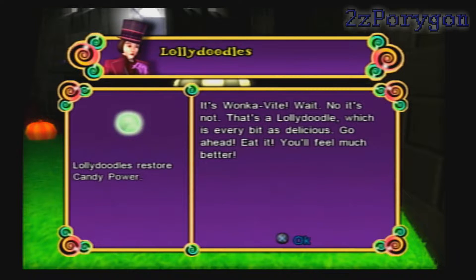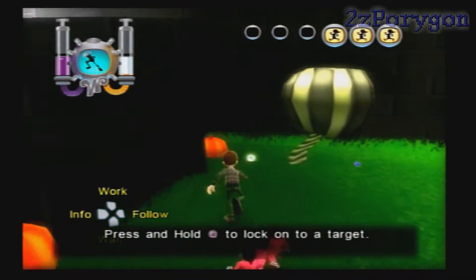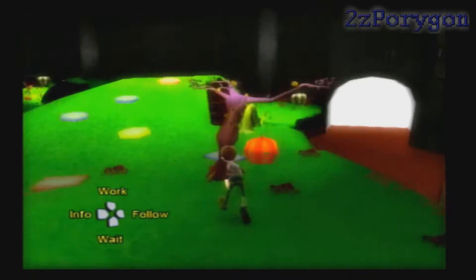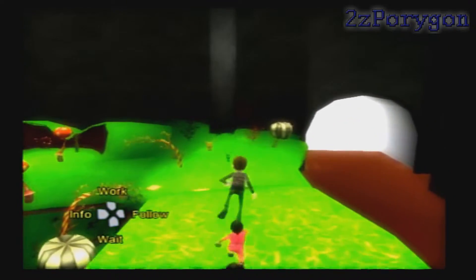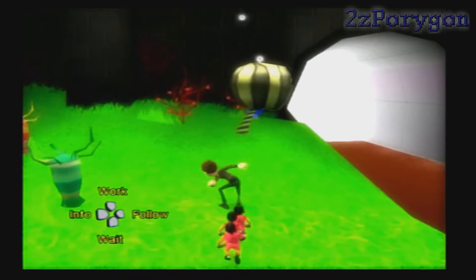That's a Lollidoodle, which is every bit as delicious — go ahead, eat it, you'll feel much better. The Lollidoodles restore your candy power. To restore your health, you must find Wonka Bite, which are pretty difficult to catch. As soon as I find the Wonka Bite, you'll see what they're like. What you gotta do is just keep throwing Gobstoppers at the plants until you find the Wonka Bite, and keep collecting them to restore Charlie's health.